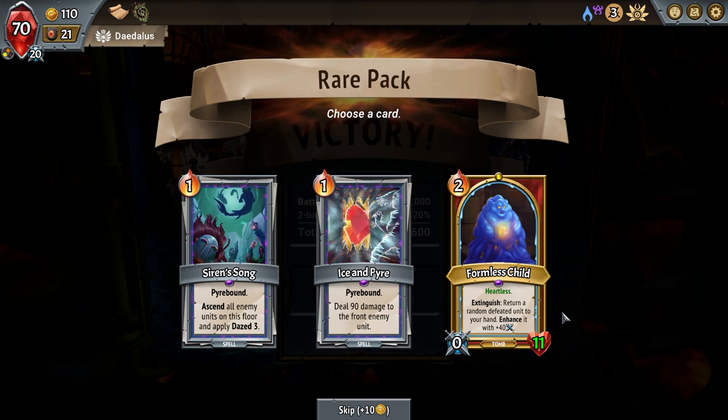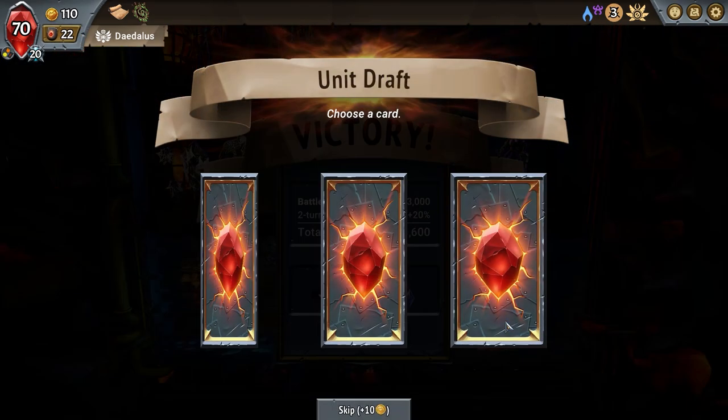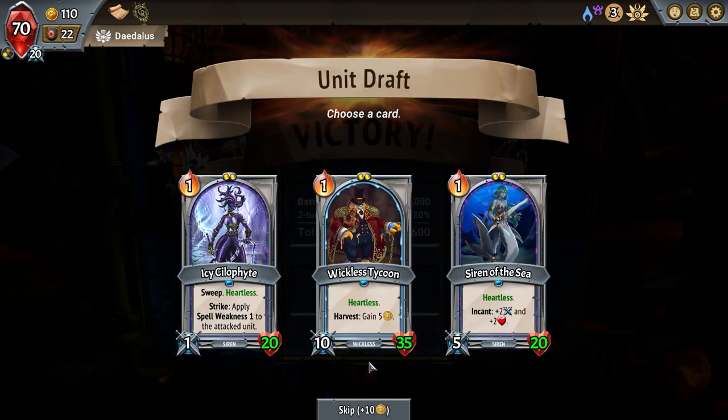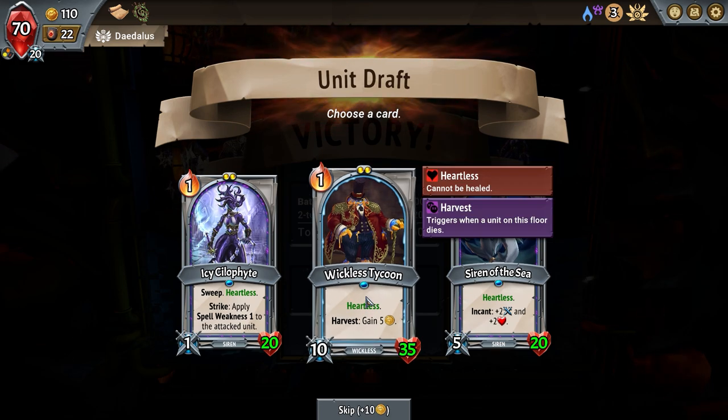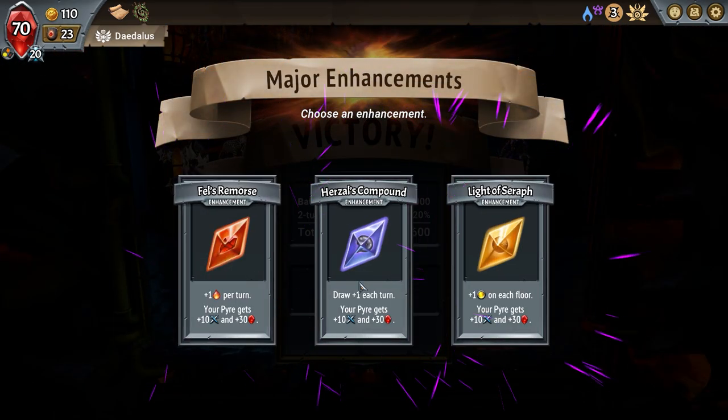Pyrebound — deal 90 damage to the front enemy units, then heartless. Next damage returns a random undefeated unit to your hand and enhances it with plus four. Another one of these guys — these guys could make me so much money if I could just get rid of my Nicolas Cages.